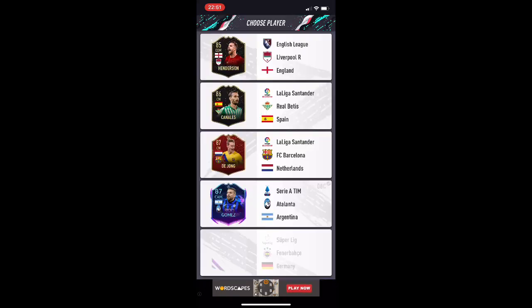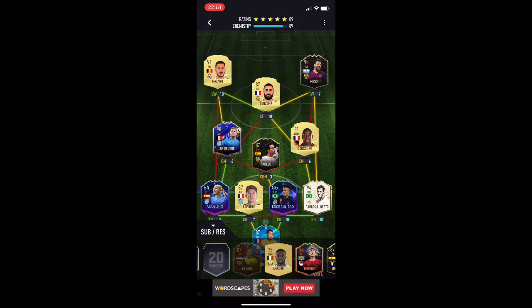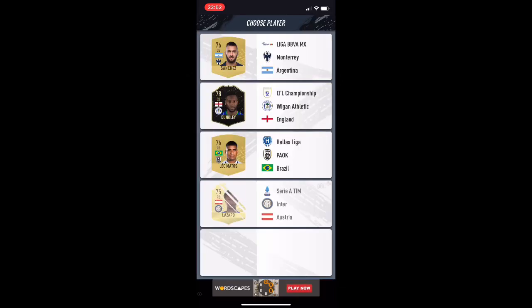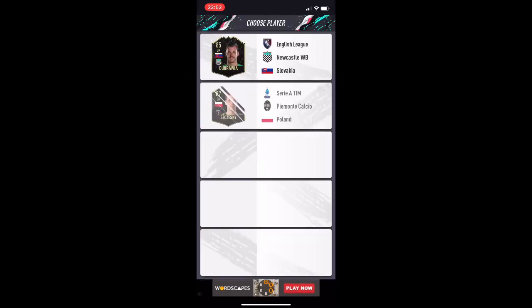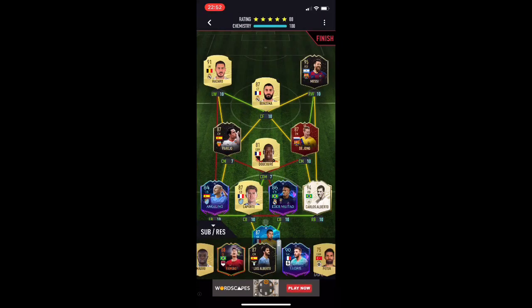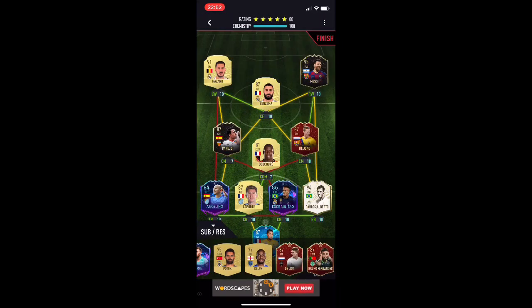Currently I got De Jong here. I can count one, two, three, four, five — so all I needed was one more. That was really hard. I was just hoping for a La Liga defender that's 87-rated, and here I was very unlucky — I didn't get it. I did get an 87 goalkeeper but that's not the one I needed, so I was pretty screwed.